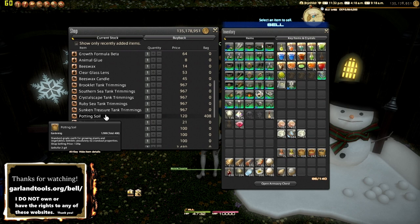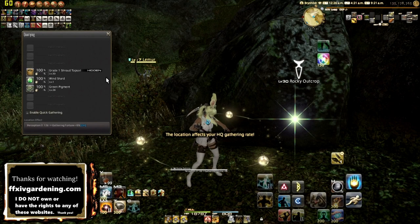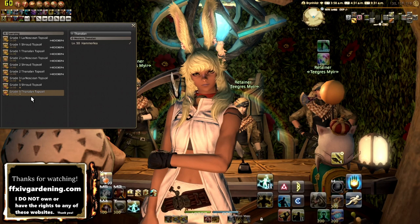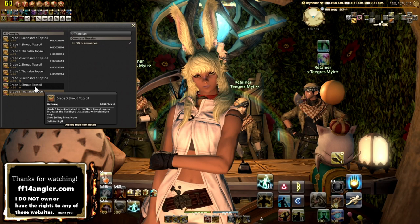Before we start planting, I want to talk about topsoils. Once you have a little bit of gil, go buy potting soil — you can get it from the Tanny in New Gridania, from material suppliers in all the housing areas, and from apartment merchants in the apartment lobbies. If you can afford the potting soil you can also get tier one and tier two. For the actual crossbreeding section, we're only looking at grade three Thanalan topsoil and Shroud topsoil — completely ignore the Liminal Ocean topsoil as it's pretty much useless.